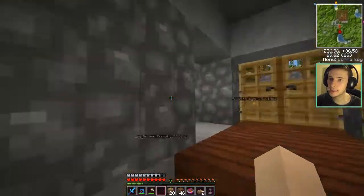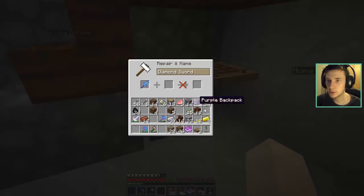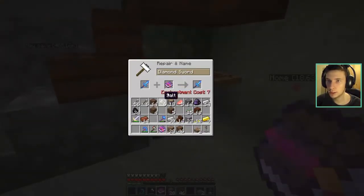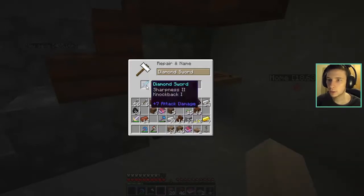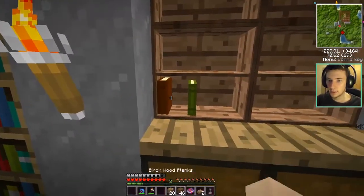Let's go do that. I still need to dig to give utility to the room upstairs, because it's only used for dice at the moment. Let's put sharpness. We could put Unbreaking or Knockback — let's take a look at how much it costs. If I wanted Unbreaking, that costs seven. If I want Knockback, five. I can't at the moment, but I will soon.